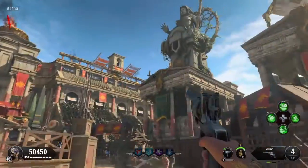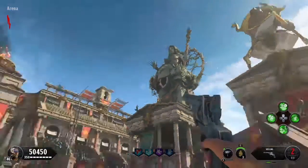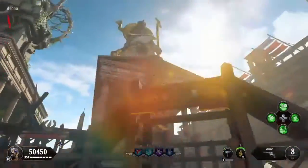So once you spawn in and you're into the main area, there's four towers you already know: Danu, Ra, Zeus, and Odin — all four of those towers. And there's three parts for the shield.